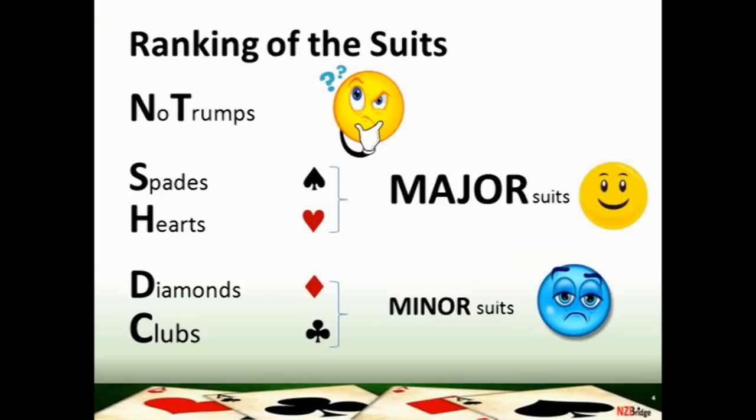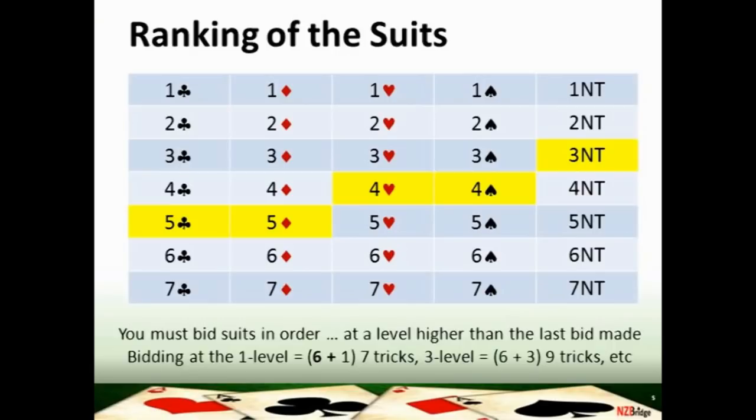The reason why you need to know the suit rankings is that in the auction you have to bid along a bidding ladder and you must always go upwards. The lowest bid possible in bridge is one club. If your partner bids one spade and you want to mention hearts, you can't go back down the ladder — you'd have to go up to two hearts. In the auction you always bid up through the ranking of the suits towards your agreed contract level.